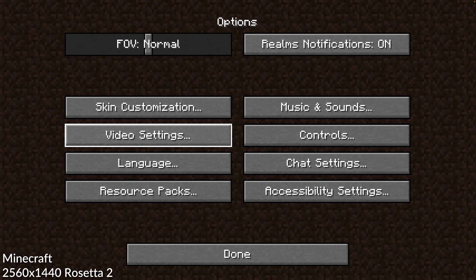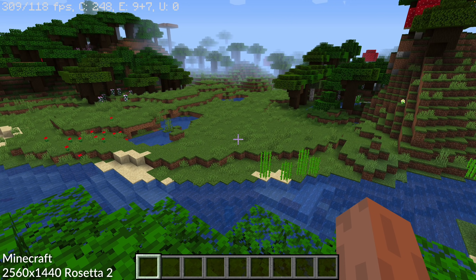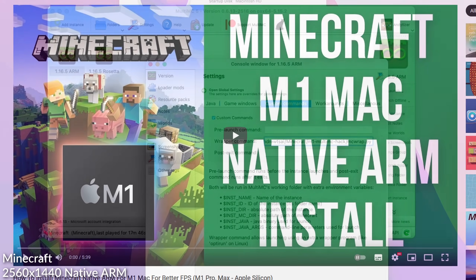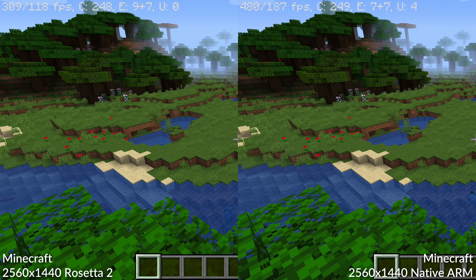Next up is Minecraft. I'm pretty new to it, but it's been fun learning about modding and optimization. I'm running the Intel version of the game with the Optifine mod for improved performance. On a simple generated world we're running between 270 and 320 fps. Switching to native ARM Java, the same world reaches almost 600 fps consistently — roughly twice as fast as the Intel Rosetta 2 version, showing that games optimized for the M1 chip can run significantly faster.